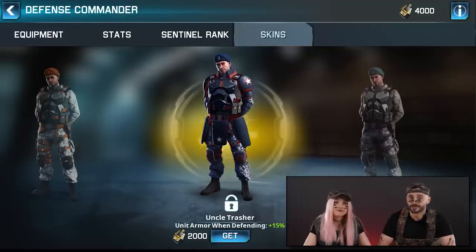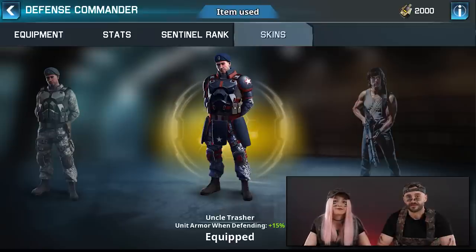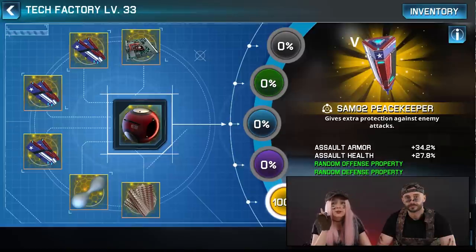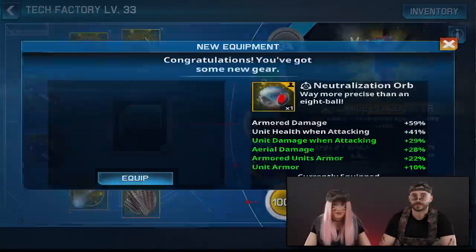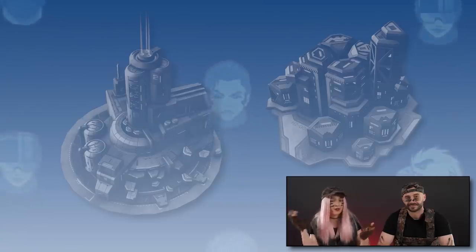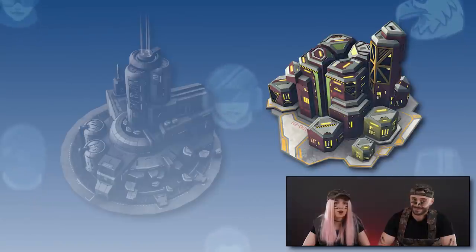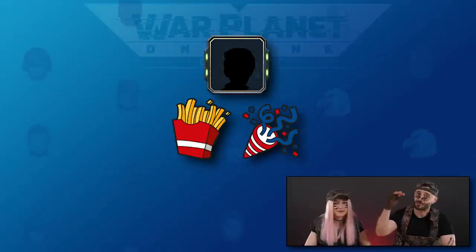And how about the new holiday Defensive Commander skin? Uncle Treasure looks awesome, and his bonus of unit armor when defending could be crucial. The Defensive Commander will also be pampered with a new addition to the WPO gear set — the Peace Capers, an implant that boosts assault unit armor and health as its first two set bonuses, with random properties giving bonuses from the offensive and defensive pulls. The festive period will also bring eye-catching cosmetic items like these two base decorations: the Outcast Sanctuary and the Grace Tower. The holiday will also bring epic avatars, cool emojis, and a top-of-the-shelf profile frame.